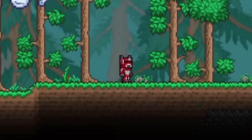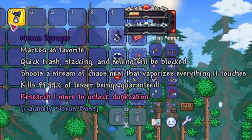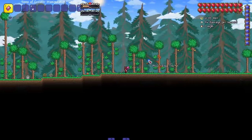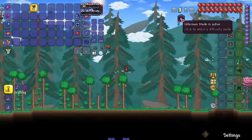It shoots a stream of chaos mist that vaporizes everything it touches — kills 99.99% of lesser beings guaranteed. I wonder who that 0.01% is. You know, who is that little tiny percentage that will survive? Let's find out. Of course we gotta start with the basics — I am in inferno mode, so the basics might be a little less basic than usual.